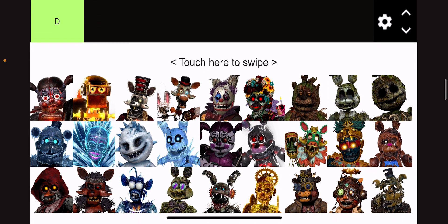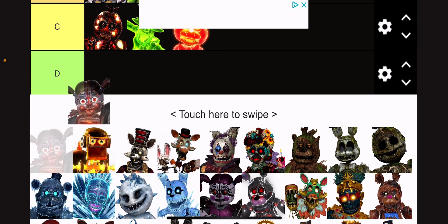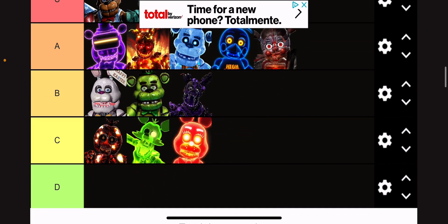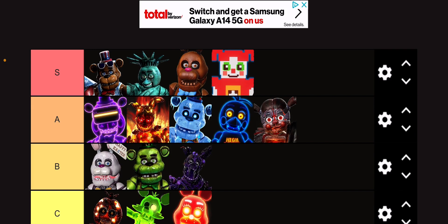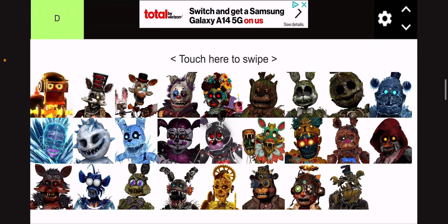That's Incinerator Circus Baby. I'm gonna give this an A tier because I do like the design a lot. It's a very interesting look. And it kinda matches Circus Baby because she has that little claw in her stomach, so replacing that with an Incinerator — that's super cool. And I like the burnt look of the character.